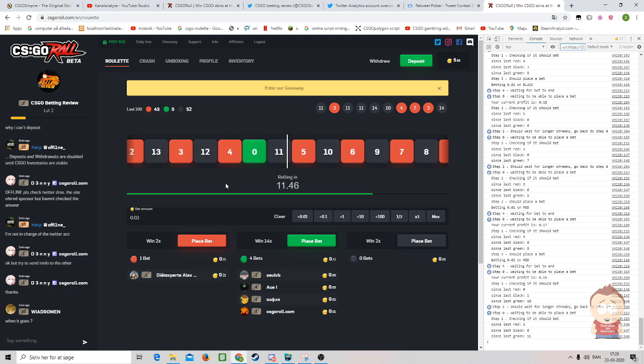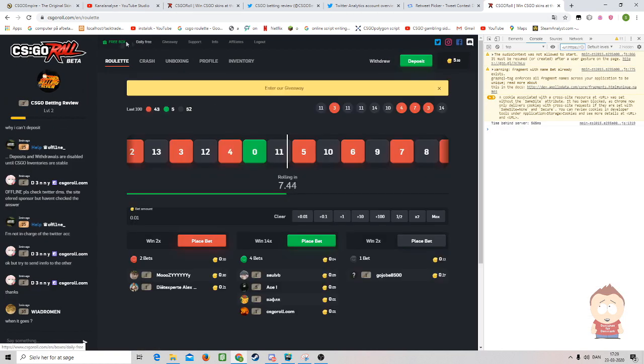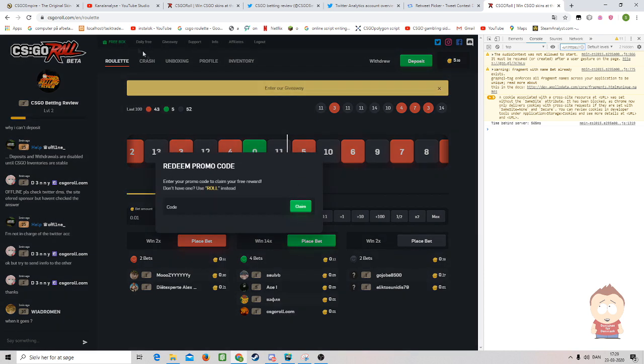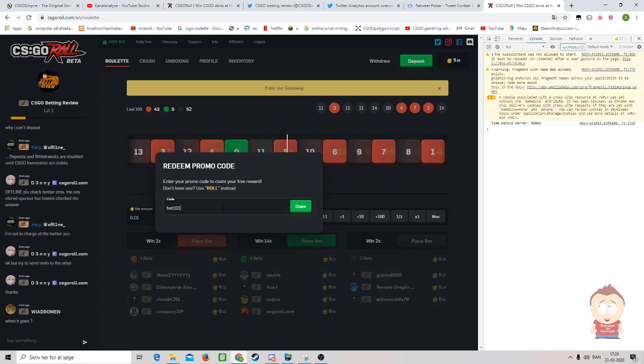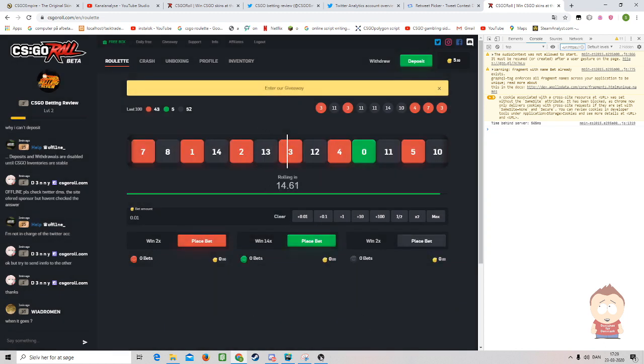First of all, if you're new to the site you can get a free crate — you don't even have to deposit. This crate has just opened up again for referrals, so go in here, type bet101, and click claim to get three free crates. Or go to the link in our description to get three free crates. It helps a lot, but let's get down to it.